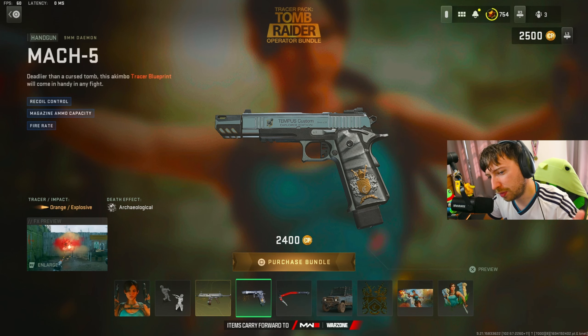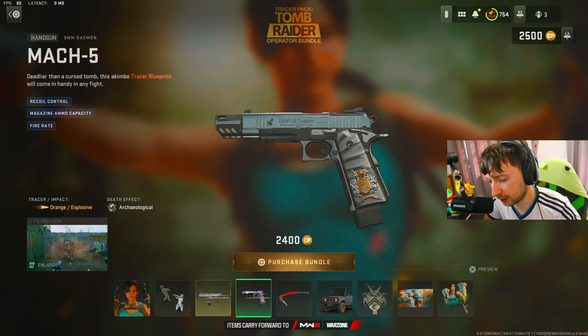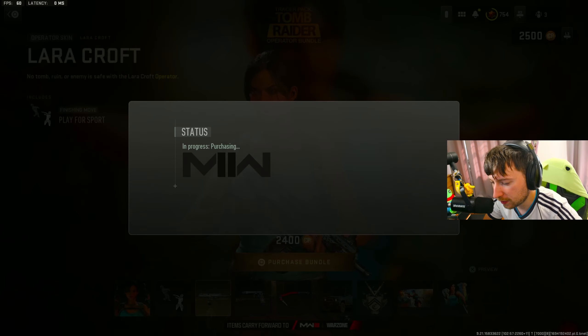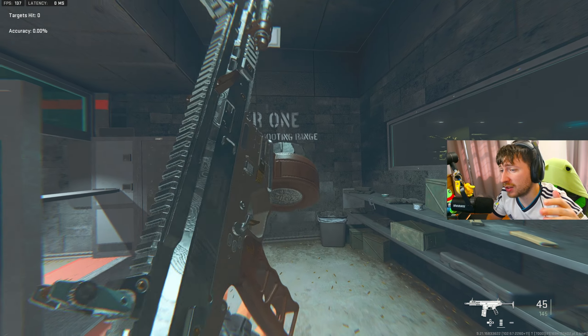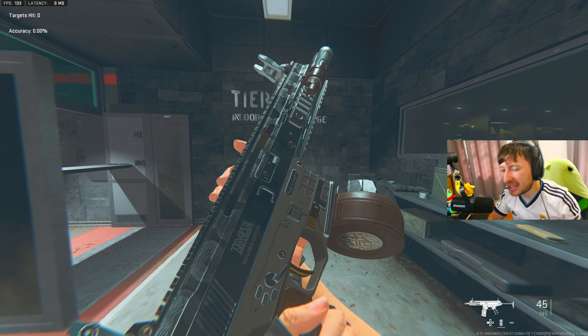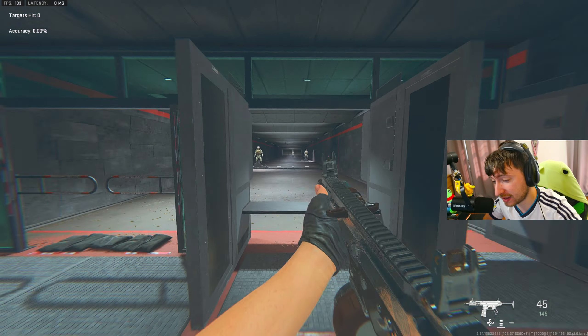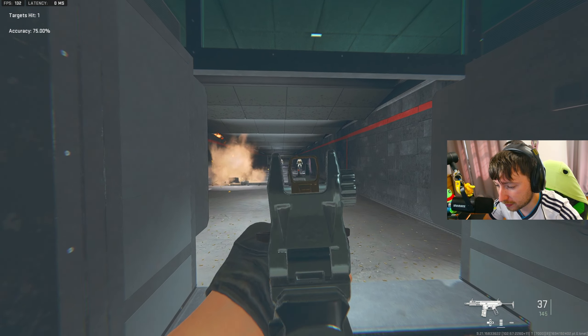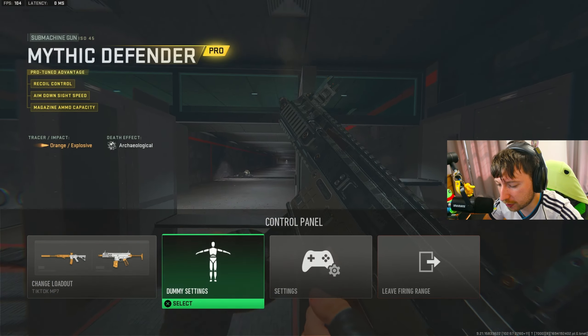I believe the Mach 5 is the new pistol they added, but I haven't used most pistols so I don't know if we're even gonna use it. Let's buy this thing. This is the ISO that comes in the bundle. It's not something great to look at, but I think the tuning on this thing is actually some of the best they've done so far. It has good range on it. Let's try this with three plates real quick.